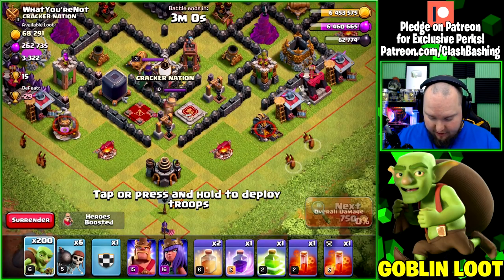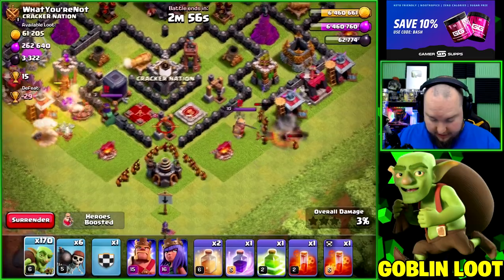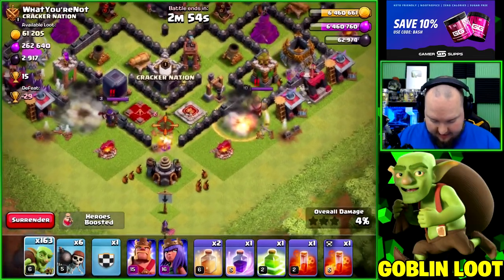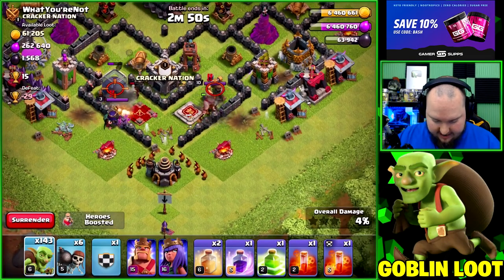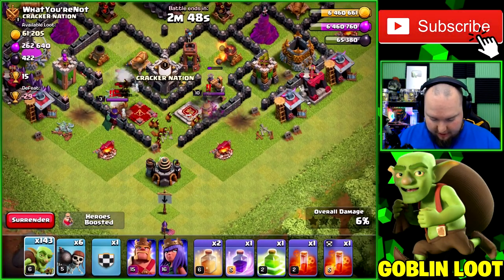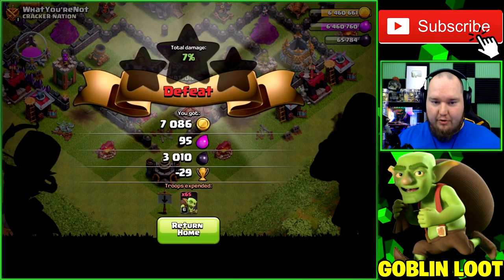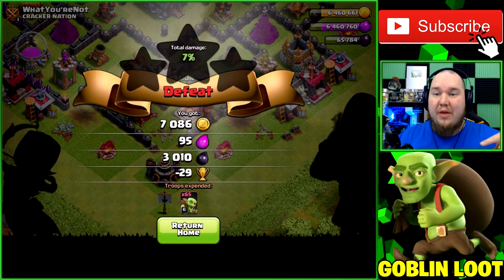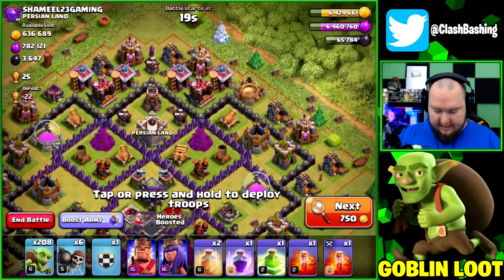Sometimes when there's easy loot on the outside, like all that dark elixir right here, you just want to go grab it without using too many goblins and move on. We grab this dark elixir, end the raid, and just like that we get 3,000 dark elixir. We need dark elixir for those heroes!